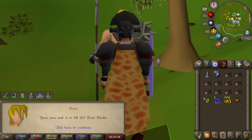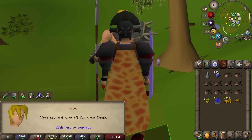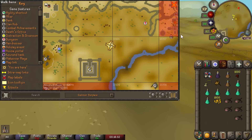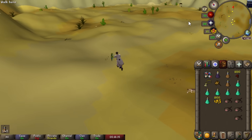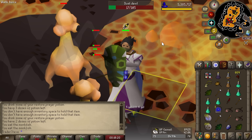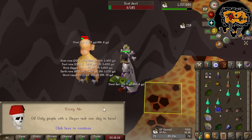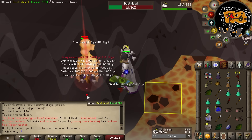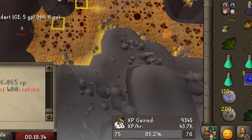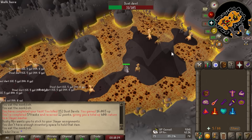I decided to take a break and grabbed a Slayer task — ended up with Dust Devils. Conventionally very good, but we don't have the Catacombs, so the only place to do them is in the desert Smoke Dungeon. I had no idea if they'd be any good there, but gave it a try. The aggression range is really weird. We figured out a way to burst them similar to the Catacombs, but XP per hour is not nearly as good — 44k. Still better than most tasks, plus we get magic experience, though this place is kind of out of the way.